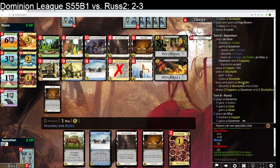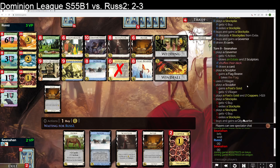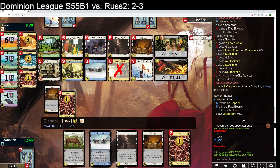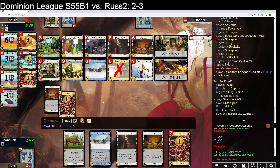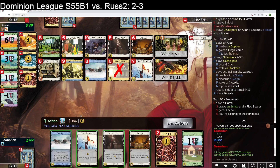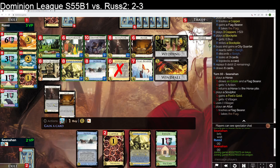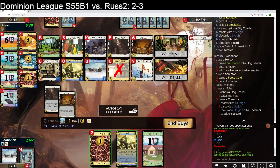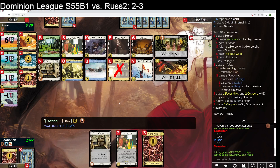So they have a lead in the Governors, I imagine. But they drew pretty poorly here, so that's good for me. Hopefully I draw a Governor or a City Quarter here. Didn't draw either of those things. So we Sculptor a Fool's Gold. We alter the Flagbearer into a Governor, which we top deck. And then I think I will buy another City Quarter now. I think I'm nearing the point where this is going to work — my deck is going to work.